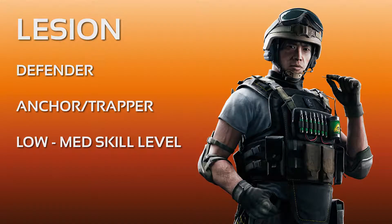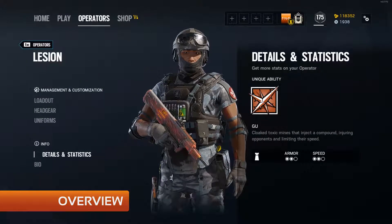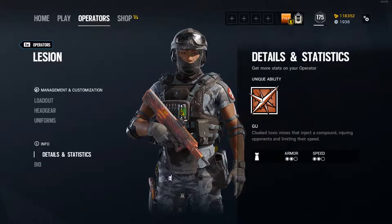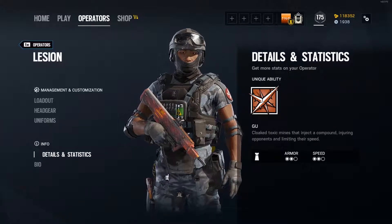Hello, and welcome to my operator guide for Lesion. This is one of a series of short videos that will help you get the most out of each operator in Rainbow Six Siege. Lesion is a 2-armor, 2-speed defending operator from Hong Kong's Special Duties Unit CTU. He was added to the game along with Ying during Operation Blood Orchid.